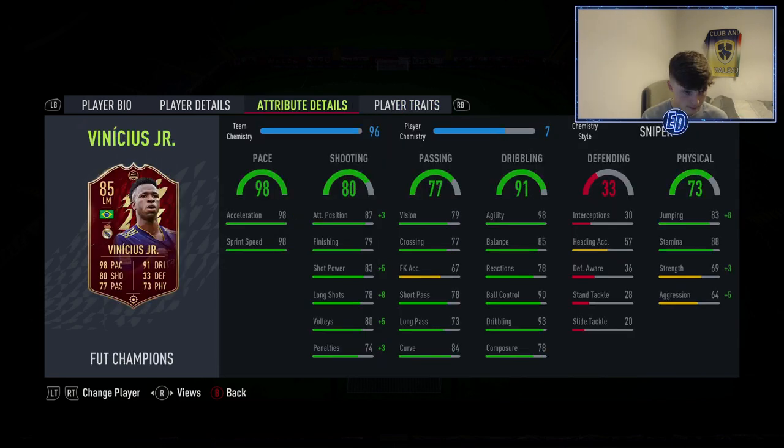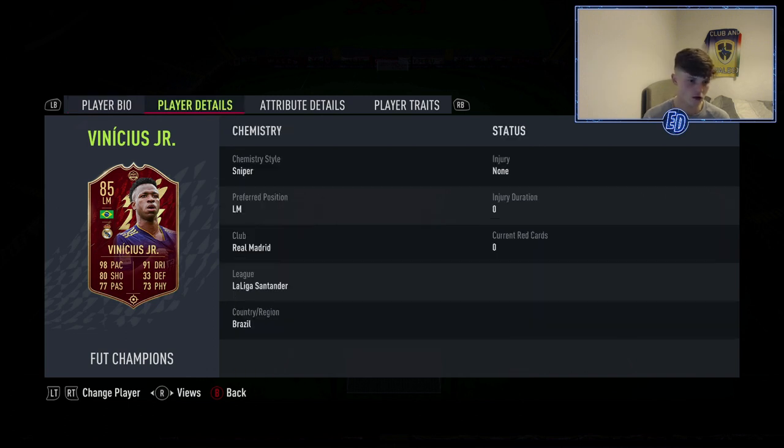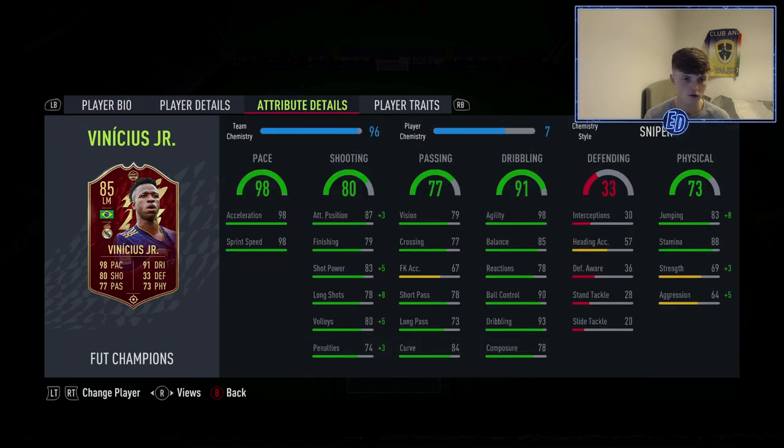He plays left mid in the 3-5-2. Vinicius Junior red in-form — about 250k or even more. High/high workrates. He doesn't score a lot but he is involved due to his pace and dribbling. He's almost maxed-out pace with five-star skills, four-star weak foot. Not the best shooting but dribbling and pace — like Rafinha, he can get down the line or cut inside; they're both really good at both.